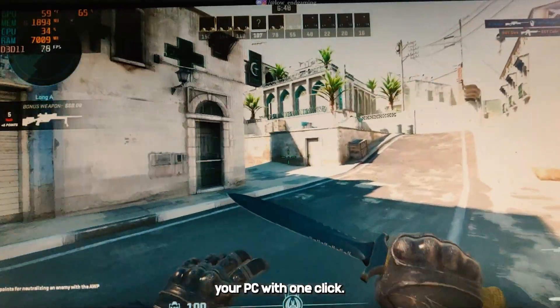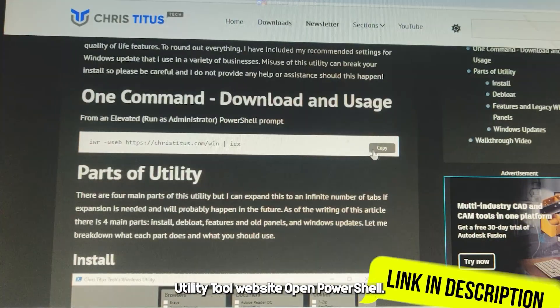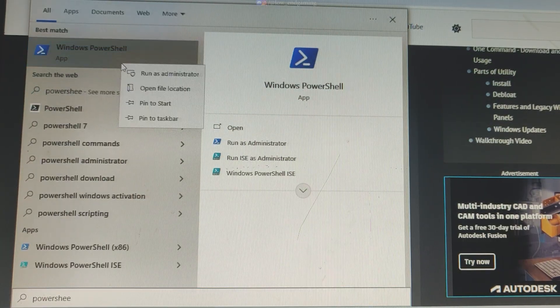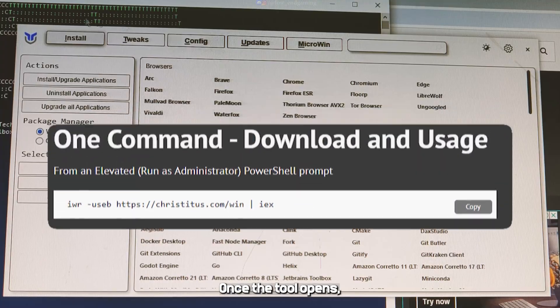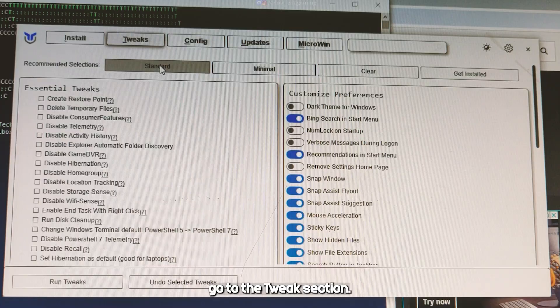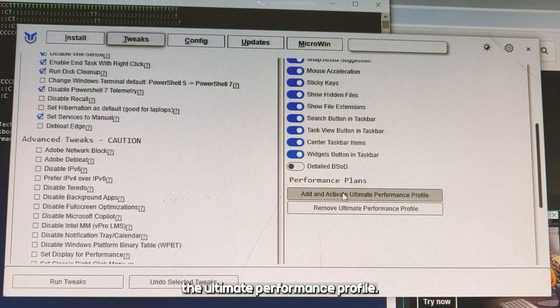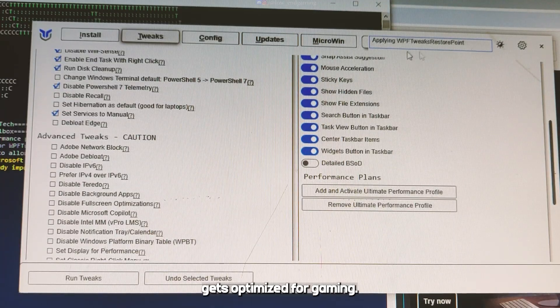Let's supercharge your PC with one click. Head to the Ultimate Windows Utility Tool website, open PowerShell as an administrator, and paste the command from the website and press Enter. Once the tool opens, go to the Tweaks section, select Standard, scroll down, and enable the ultimate performance profile. Hit Run Tweaks and chill for a few minutes while your PC gets optimized for gaming.